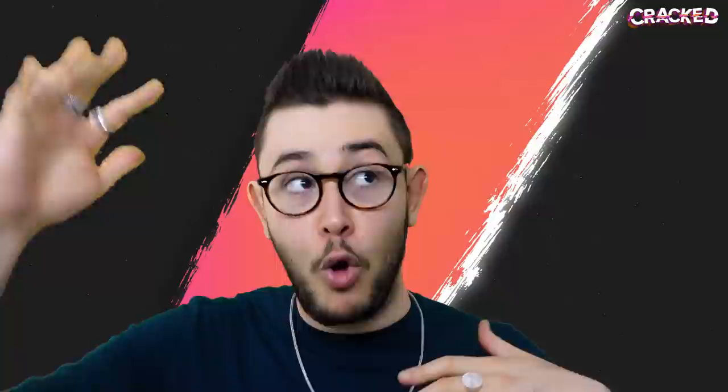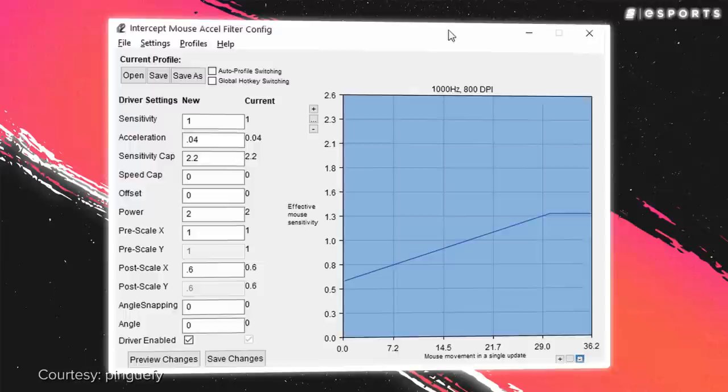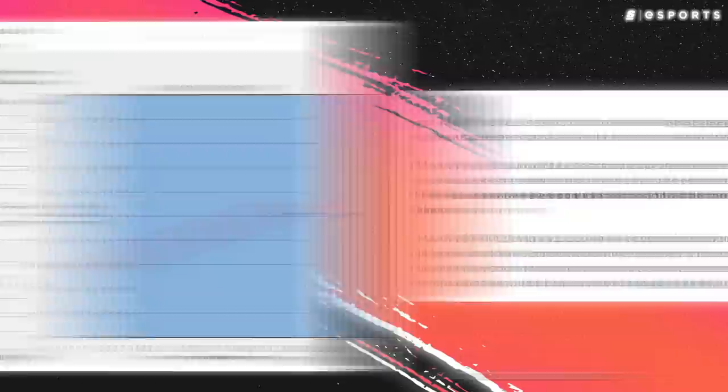But here's the thing: if mouse acceleration allows aimers to reap the benefits of both types of sensitivity — high and low — then why doesn't everybody use it? Well, it's because it's not that simple. For starters, it can be a nightmare to not only find a good accelerator, but to fine-tune it to your liking across multiple esports titles, especially those where certain third-party accelerators have triggered games' anti-cheats. Some mice, even though you use the same sensitivity, it's gonna feel different or move a different amount. And when you add mouse acceleration to that, you have to find a completely new acceleration value to match your new mouse sensitivity value.